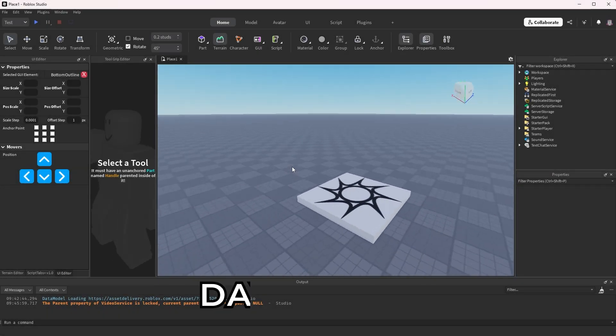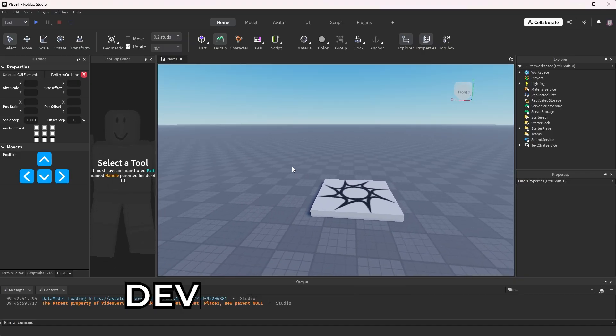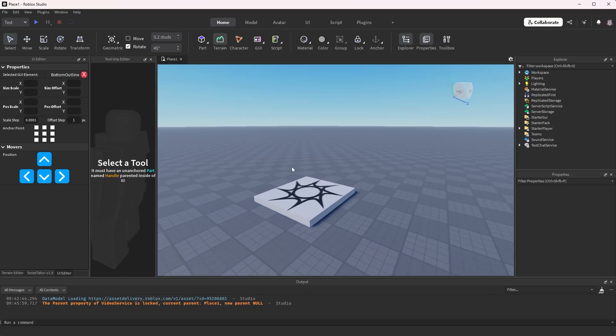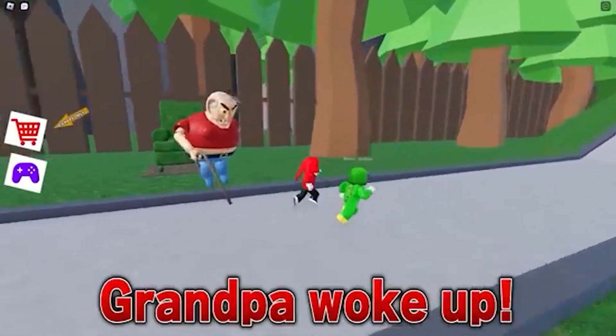This is day one of my 'Rent's Due in 30 Days' series. I'll be uploading a devlog every single day showing you what I build, what I end up breaking, and everything I learned along the way. By the end of this, if I don't have a fully playable game, I straight up won't be able to keep the lights on.